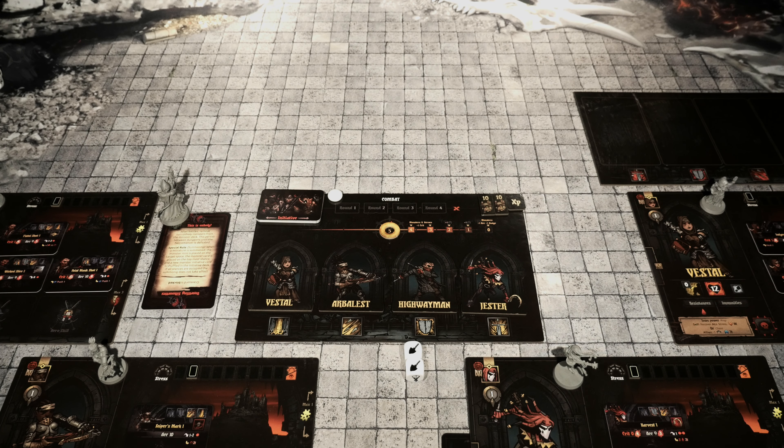The second thing to do is all conditions are removed and light on the track goes back up to five. Then all trinkets are turned to their good side. Afflictions and virtues are removed and are replaced by negative and positive quirks respectively. No life or stress is recovered — that's very important. And no quirks or diseases are removed. Heroes need to heal themselves by visiting locations of the Hamlet, so let's check out the Hamlet Phase Board.